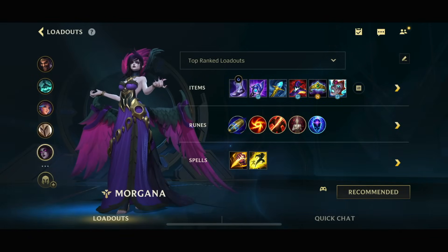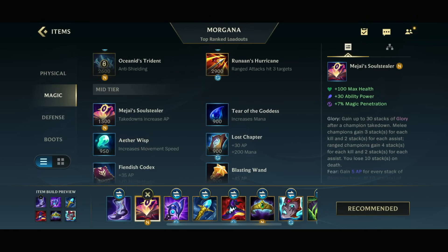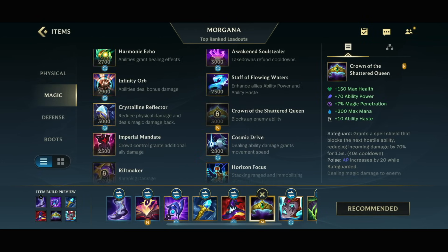Hey what's up guys, Darkmaker here. In today's video we are going to play Morgana on the new patch, and we are gonna use the lovely Magi Source Dealer and also Crown of the Shattered Queen.